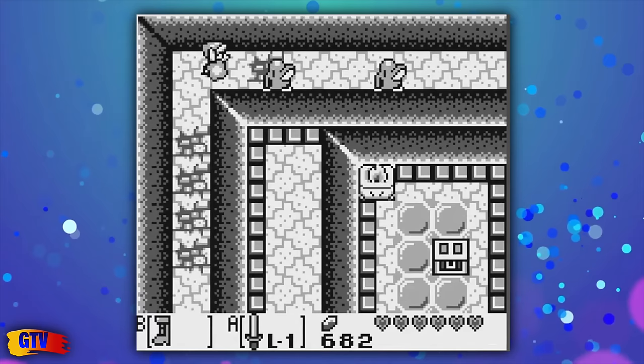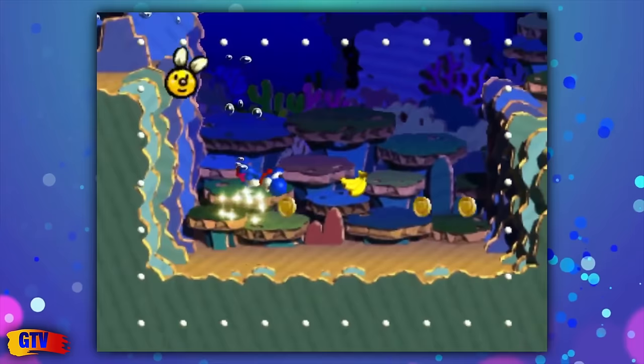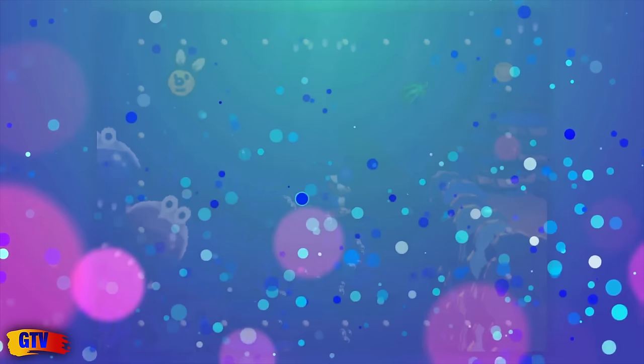Games that followed Mario Paint with Totaka on board featured the same song. In most cases, the song was hidden, often discovered by accessing a secret area or simply leaving the game on for a certain amount of time. Most of these Easter eggs would go unnoticed, but eventually the dedicated few would piece the puzzle together that Kazumi Totaka was hiding his now famous tune, leaving the challenge of finding it up to you, the player at home.